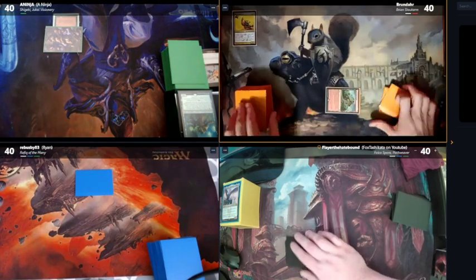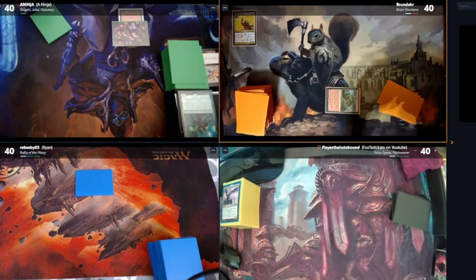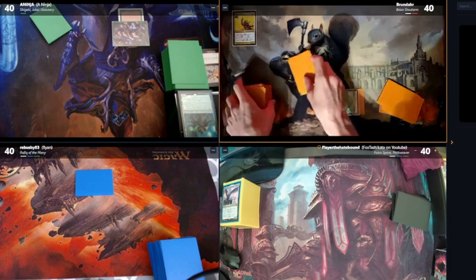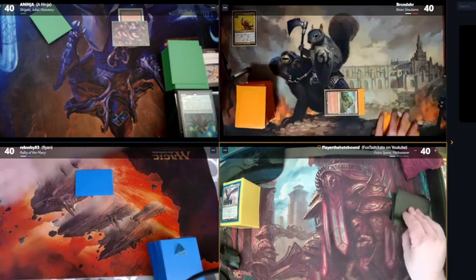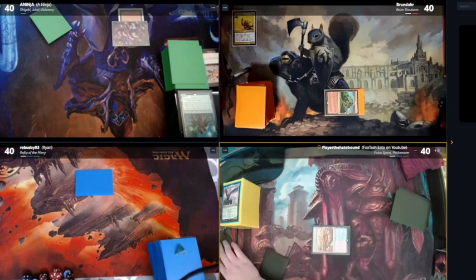Play a Hideaway, look at top four, put one under. Put this under. Pass. Draw. Play this Irrigated Farmland and pass.